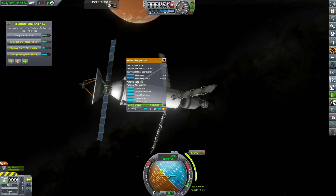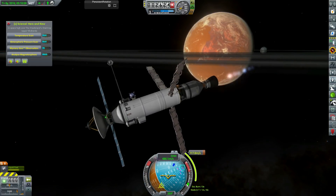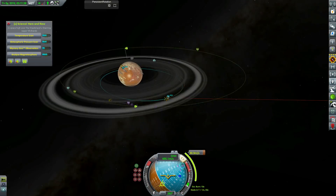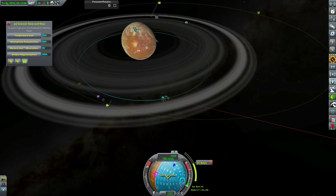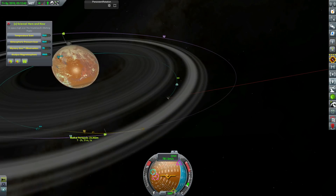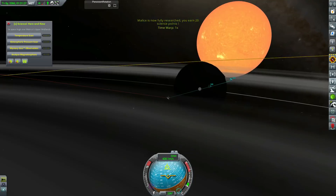The probe on Tribute One doesn't have any reaction wheels, and we didn't put any reaction control thrusters on the spacecraft, so we have no way of orienting it. We could orient it before because the atmospheric probes had probe cores with reaction wheels, but now we're completely unable to control the attitude. We end up using the offset center of mass versus center of thrust to spin the spacecraft and fire the nuclear engine near the prograde marker — which just about gets us an encounter with Malice, but landing on it is not going to happen.